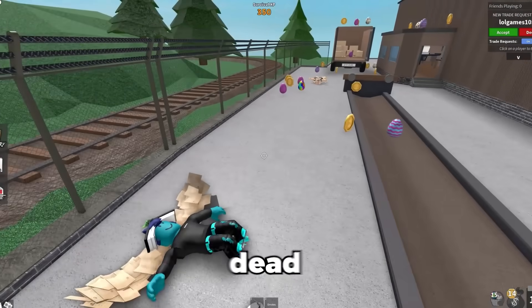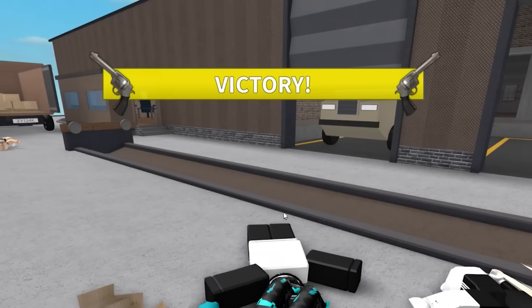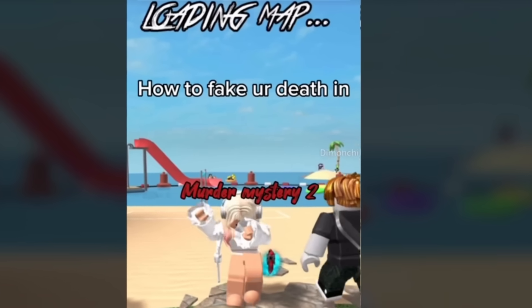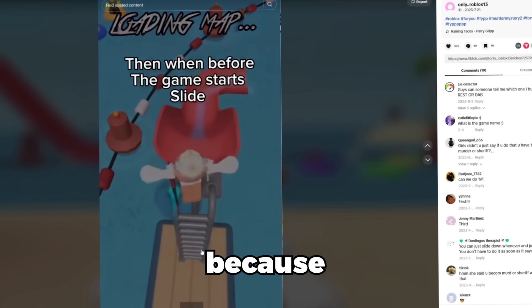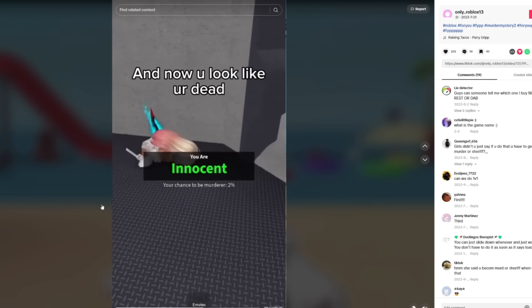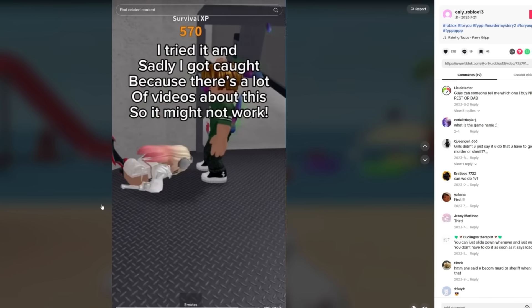We have seen a lot of fake dead body trolling in the past in Murder Mystery 2. Let me show you some of them. This is how to fake your death in Murder Mystery 2. First you go to the slide. Obviously you can't do this glitch anymore because you need the summer lobby. Stay still and don't move, and now you look like you're dead. I tried it and sadly I got caught because there are a lot of videos about this, so it might not work.